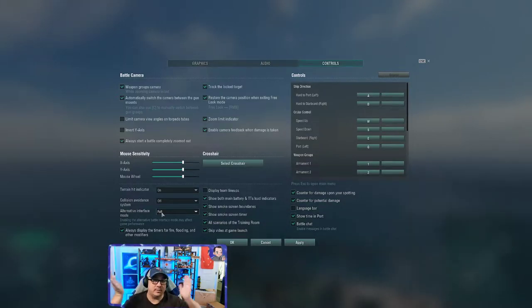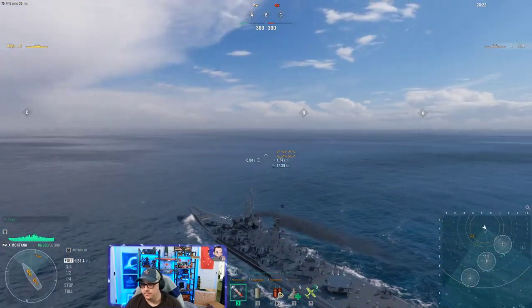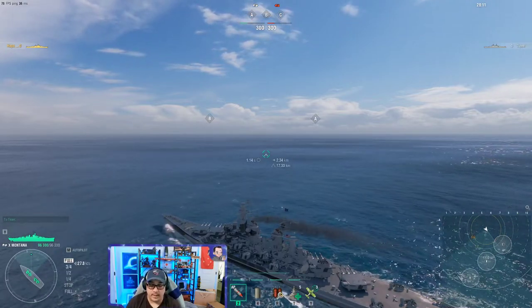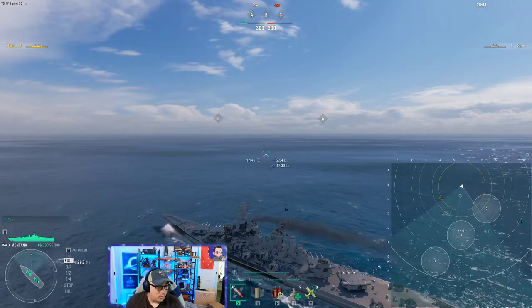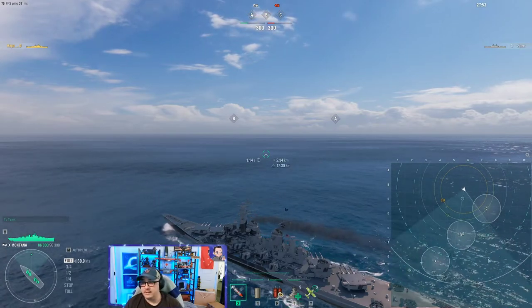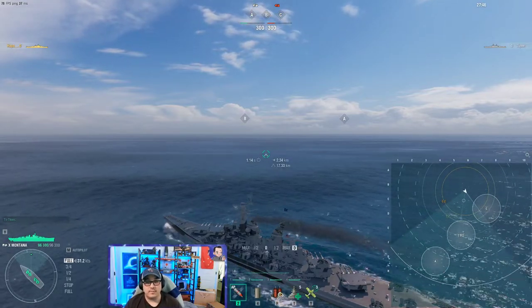I also like to see on either side of my map the team lineups. As ships get spotted, the colors will change, but from the start you can see what the enemy has. The mini-map is one of the most important things on your battle screen — I cannot reiterate that enough. Constantly looking at the mini-map, looking at enemy ship disposition and their positioning in general — these things are very important.